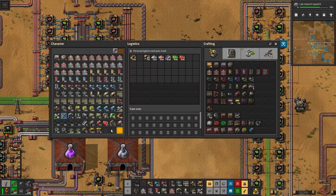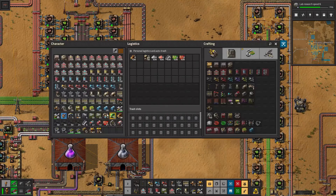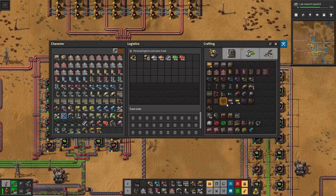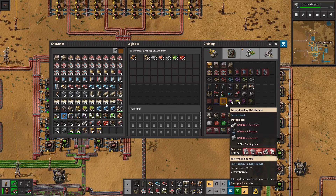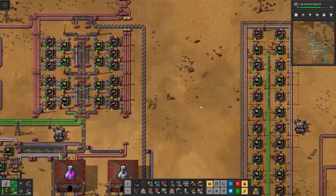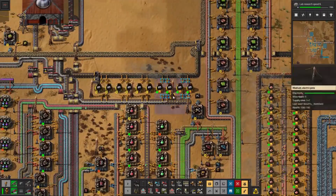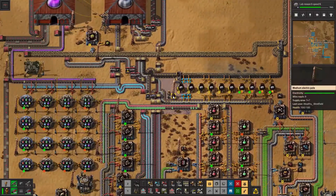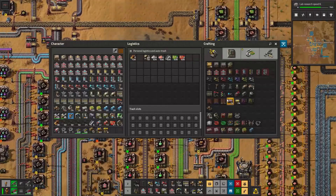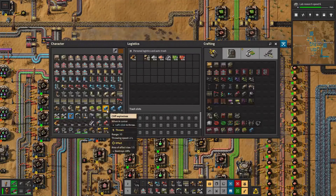I'm thinking we make ourselves another factory — a Factorismo. I don't think we need to go up to the really big one, but this one should be fine. We're gonna need a lot of bricks though — like a thousand stone, which is gonna be a lot.